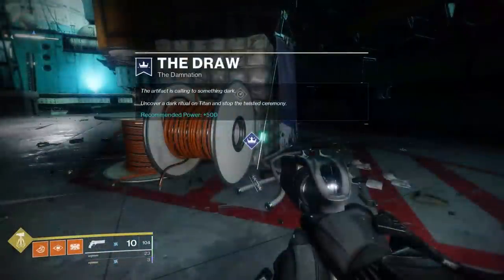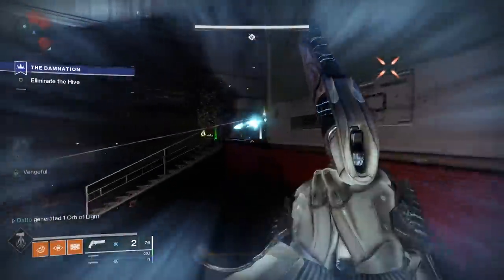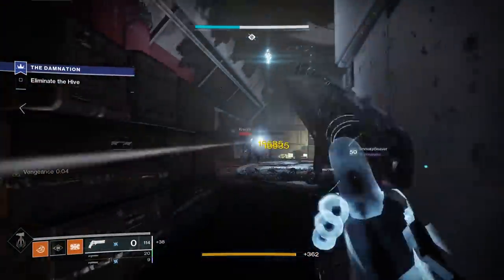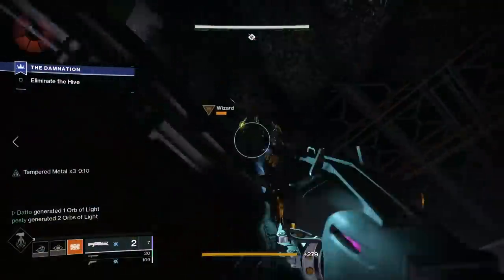The next step will take you to Titan, where you need to do a mission called the Damnation — essentially a Lost Sector that is a little bit harder. All you need to do in here is kill wizards to remove the immunity shield of the main enemy, then kill it to start Step 4.